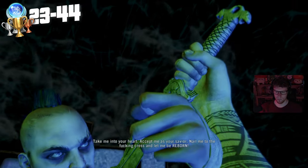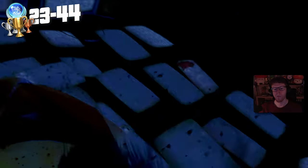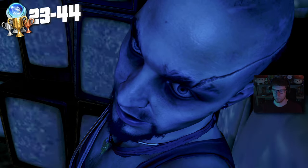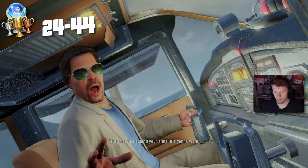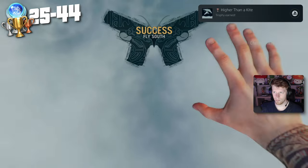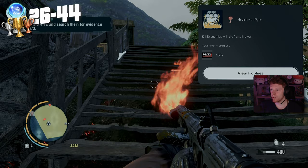We continue the story, get in a conflict with Vaas, take him out, and earn another trophy: Taken for Granted — kill the boss. We jump out of a plane and grab another story trophy. Then I decide I want to start burning everybody and that grabs us another trophy: Heartless Pyro — 50 kills with a flamethrower.